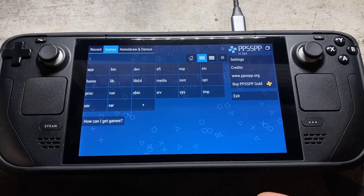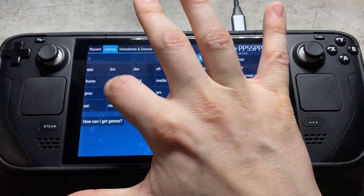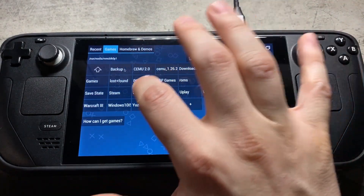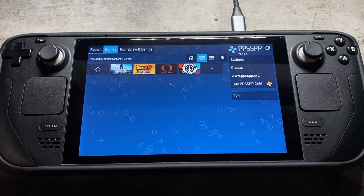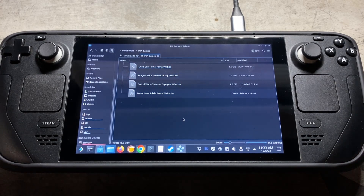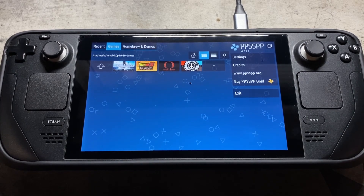If you have your games on a micro SD card in the slot down here, you can go to run, media, then MMC. For me, I have it under PSP games, and then there's the list of games. PSP games use .iso files, so make sure that you're using those. Hopefully you have some games appearing in your list now.